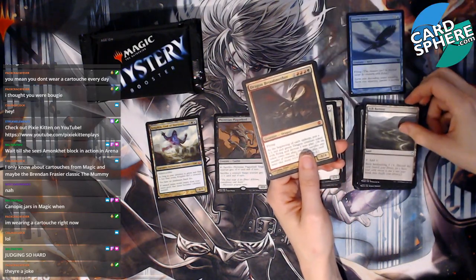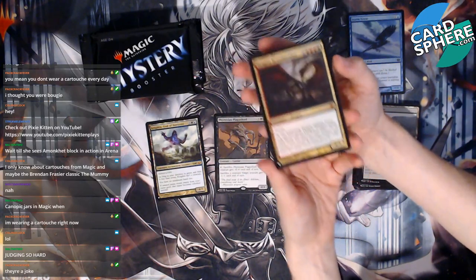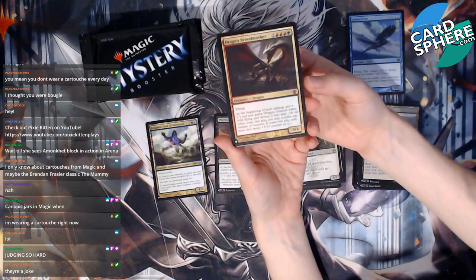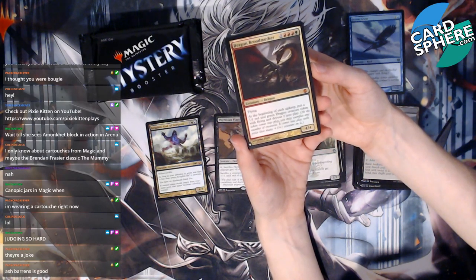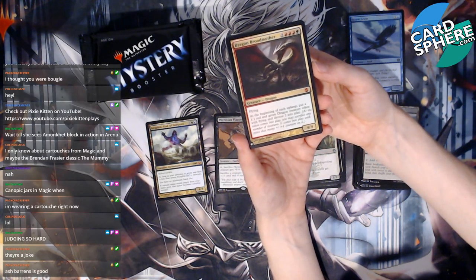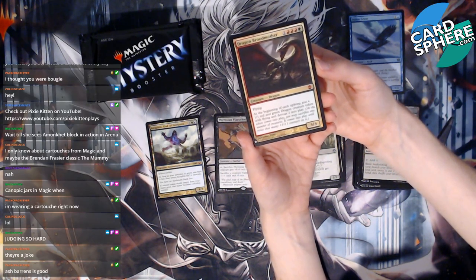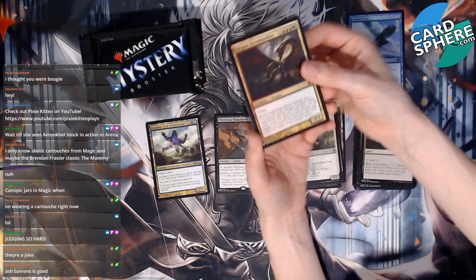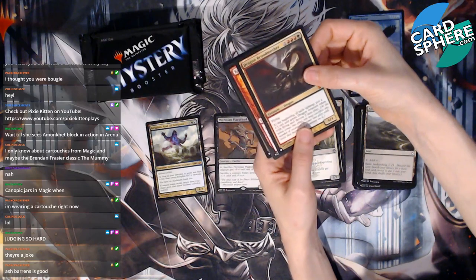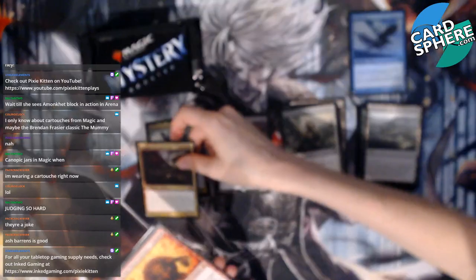Dragon Broodmother — hold up, hold up! This is a four-four dragon. Two red, red, red, green — wow, that's a difficult casting cost. Flying. At the beginning of each upkeep, put a one-one red and green dragon creature token with flying and devour two into play. That's pretty cool — I like dragons! Maybe one day I'll build a dragon deck.